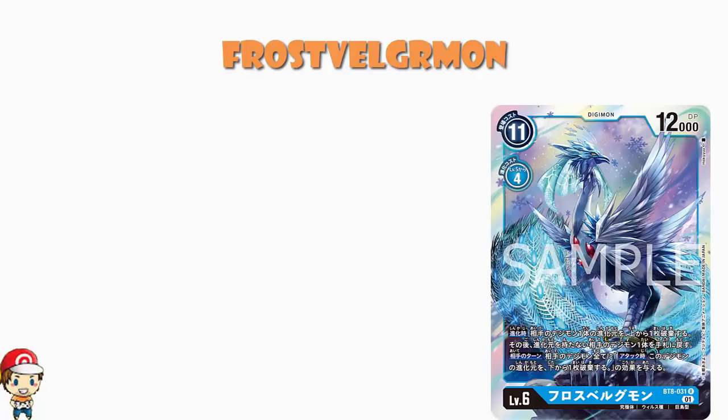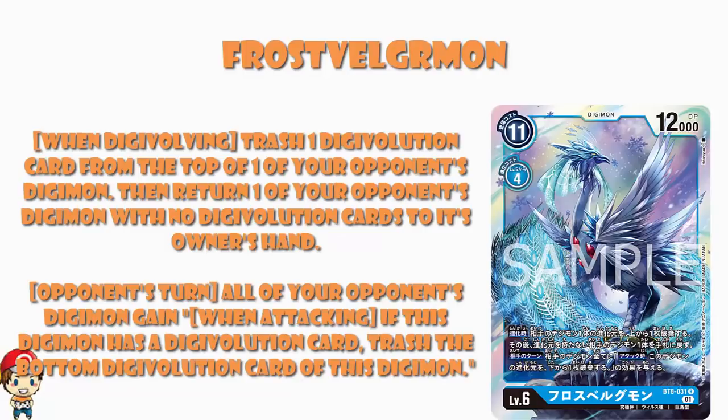What we've got here is a level 6, 11 cost to play normally, 4 cost to Digivolve, 12,000 power. The only thing that is the traditional standard level 6 is the 11 cost to play normally, but you've got a Digivolution skill so you're never even going to use it. When you are Digivolving, trash one Digivolution card from the top of one of your opponent's Digimon. Trashing from the top is often better because you take a level 6 down to a 5, 7 down to a 6, etc. — which is cool. Then return one of your opponent's Digimon that has no Digivolution cards to its owner's hand. It doesn't need to be the same Digimon, so you can take a 6 down to a 5 and then go: that level 4 has no Digivolution sources — be gone with you! That's kind of nice.